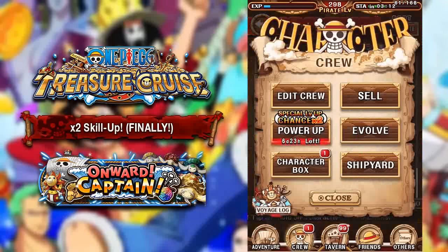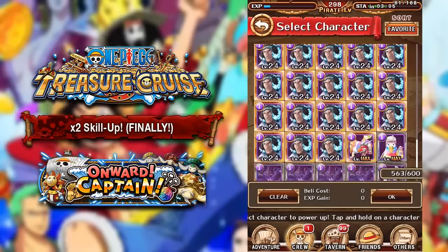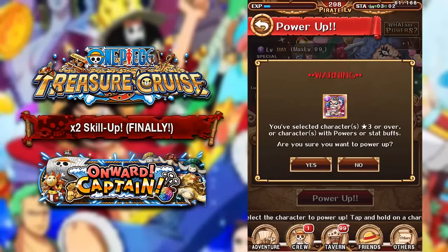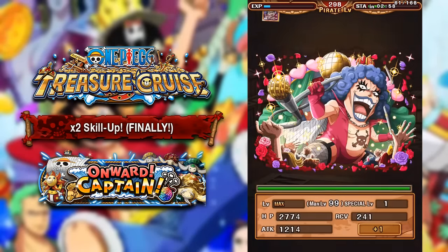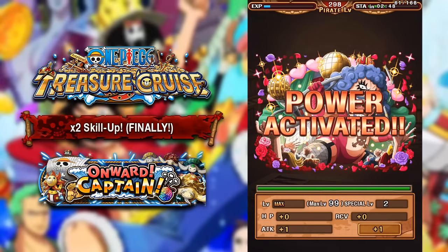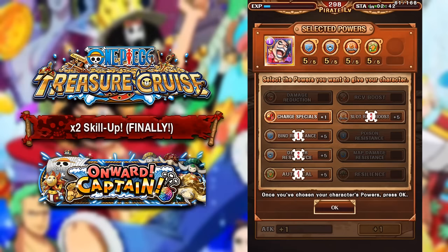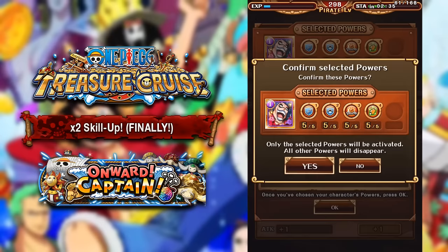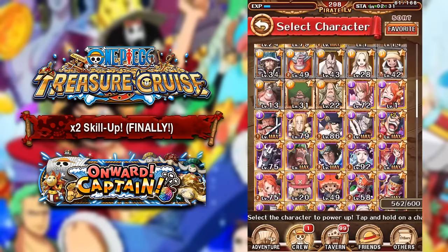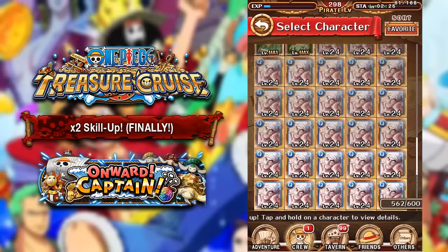Moving on — we have one copy of Int Ivankov. If you guys saw the Revolutionary Army Sugo Fest, I actually pulled a duplicate Int Ivankov, so hopefully it'd be really nice if we could get a skill up here, and we also get an extra cotton candy as well. Yes, oh my god — we get a skill up on the Int Revolutionary Ivankov, that is very, very nice. We get a decent socket too. When I originally socketed this Ivankov, I couldn't get a single cooldown socket, and then I feed this single one and get a cooldown socket. I think I'll keep the sockets that I have currently.